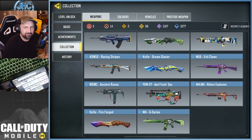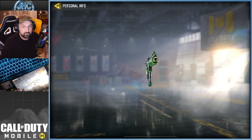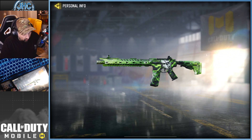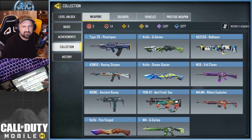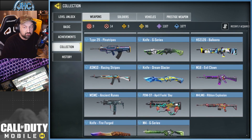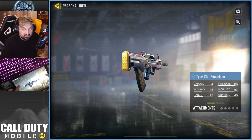A few moments later we're here at the bottom of the list. My very first rare skin in COD Mobile was the M4 G Series — that was the Battle Pass Season 1 reward. All the G Series stuff, and I think later we got the helicopter and stuff, but at the start I think we had a backpack. There's the knife, also from the first Battle Pass.